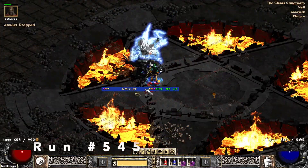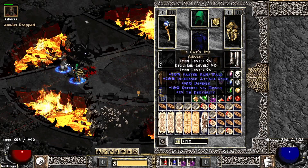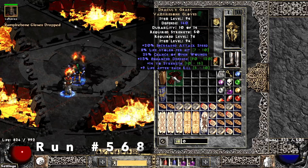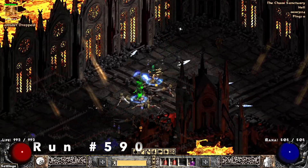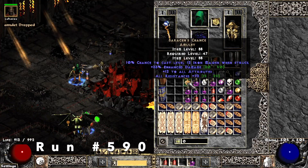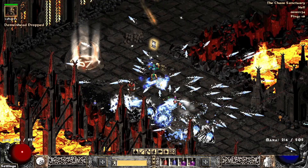Run 545, we find a unique Amulet and this is Cat's Eye. Run 568, we find Dracul's Grasp. Run 590, we find another unique Amulet and this is Saracen's Chance — 23% resist and 33% enhanced damage. Run 615, we find another unique Demon Head and that is Andy's Visage.